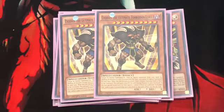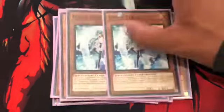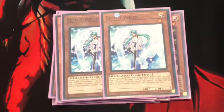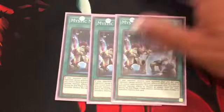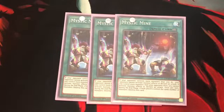Exodius: shuffle all monsters from the grave back into your deck and special summon it. We don't use the Exodius effect because we don't run that kind of build. For the spells, we run at least 3 Mystic Mine. What this card does: if your opponent controls more monsters than you do, they cannot activate monster effects nor declare an attack. However, if you control more monsters than your opponent, then you can't attack or activate monster effects.